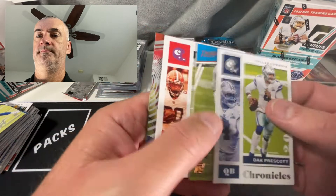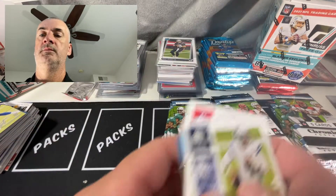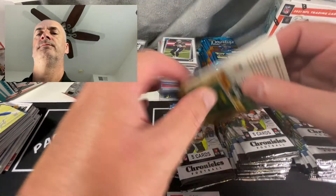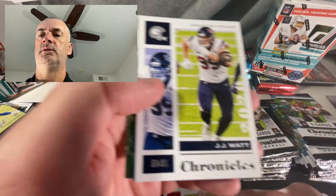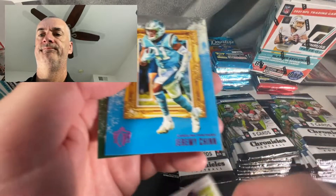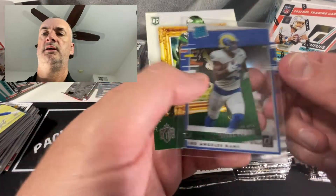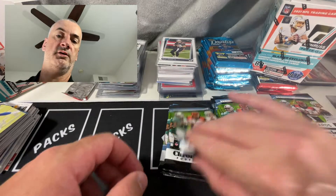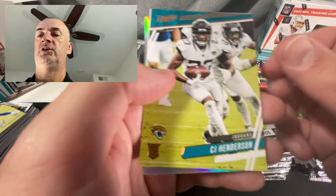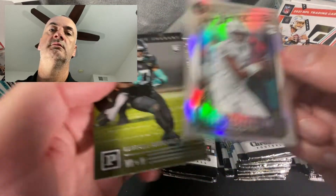First pack, blaster number three. Judy Clear Vision, in previous blasters I had opened I was pulling a lot more rated rookies than Prism, but that's not holding true here. Got pink Gridiron Kings, Cam Acres rated rookie, and La'Michael Perryman Gridiron Kings. Moon - we got a shiny Legacy coming up. CJ Henderson, John Smith pink, and a Tua - nice.